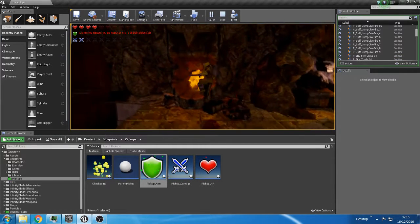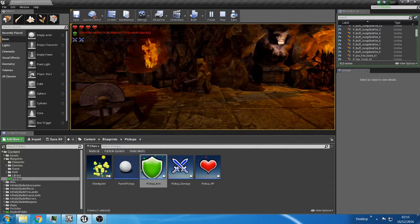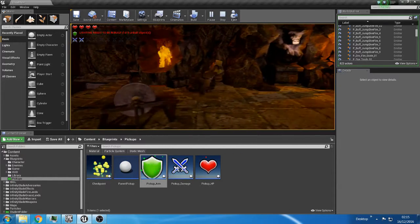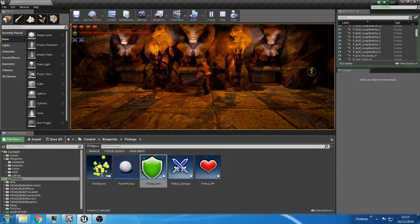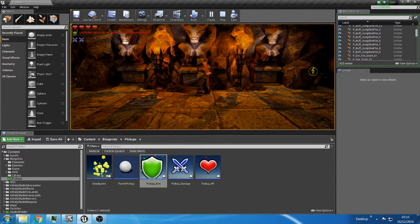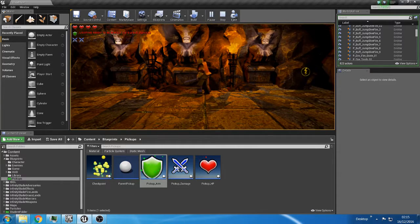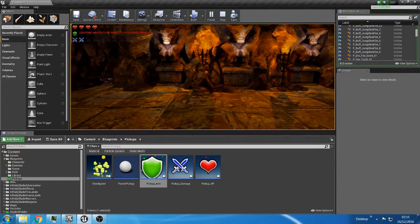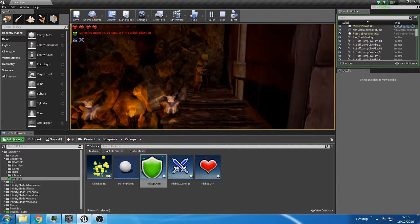We come to what I would call the outdoor forge area, where a blacksmith would work. This is some of the stuff the blacksmith has done — he's carved these statues out of the mountain, which actually look really cool. Let's move on through the level.